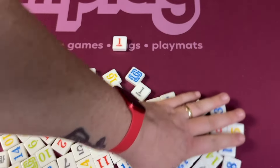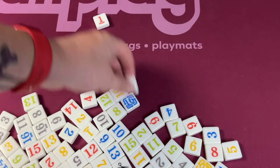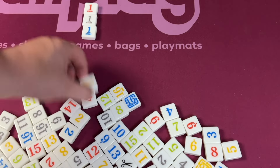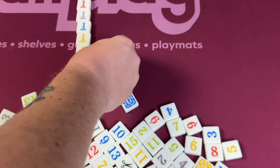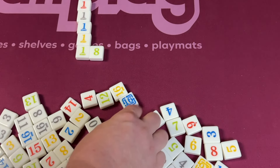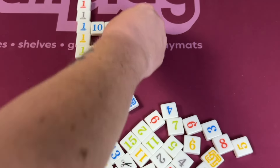On players' turns, you're going to be making lines in the middle of the table. We'll start with the ones of each color that's out there, and on your turn you can play a single tile. So I could put this eight here up to one as long as it's higher. You can also play a series of tiles — for example, I could play the 10, the 11, and the 12.